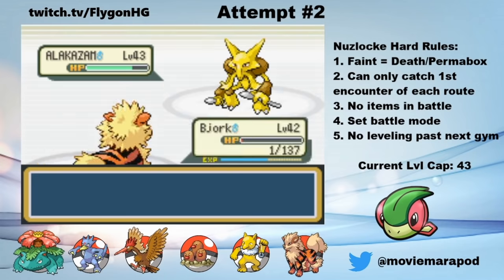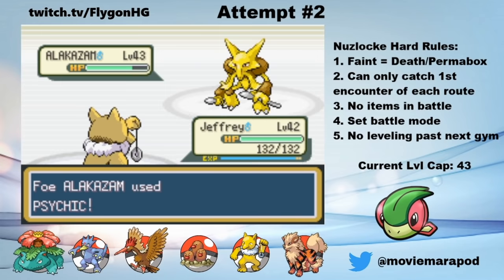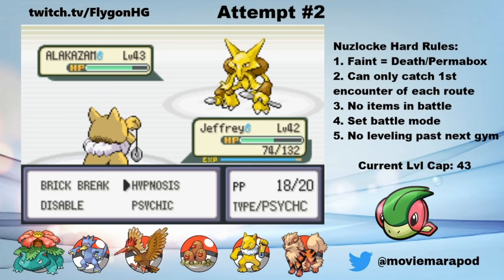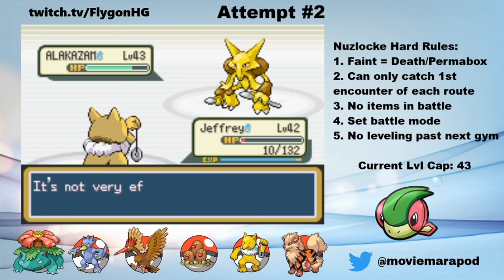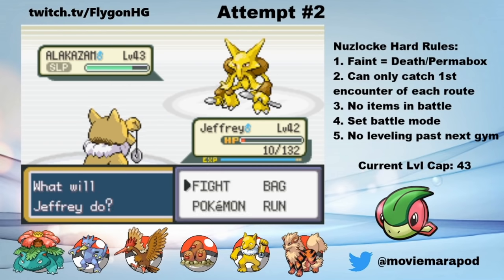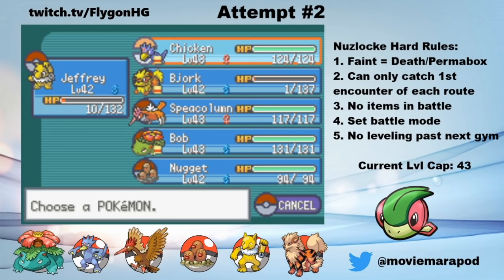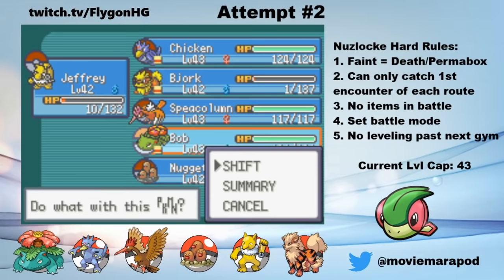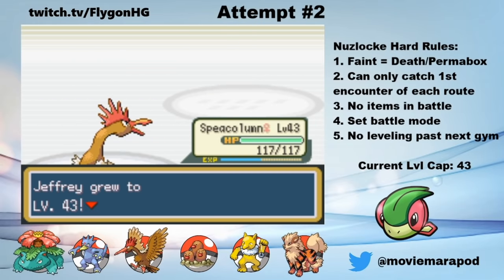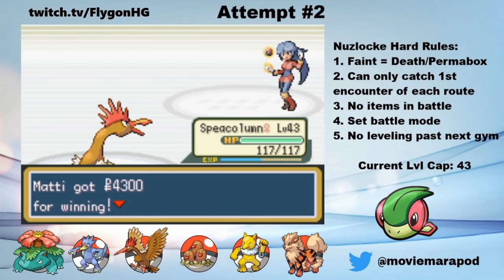But still, things are looking really bad here. I decide to switch to Jeffrey, who loses almost half his health from Psychic. My only play is to go for a blind Hypnosis, switch, and then hit Alakazam with a physical attack before it wakes up. Fortunately, Psychic doesn't crit here and Hypnosis hits. So after that, I switch to Spee Column and Alakazam stays asleep. On the next turn, somehow Speed Column outspeeds Alakazam and Drill Peck gets the knockout. That means that if I had just used Drill Peck as soon as Alakazam came in, I would have been completely fine. I can't believe how lucky I got.